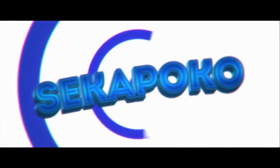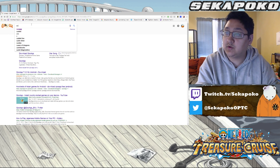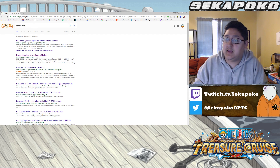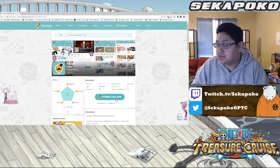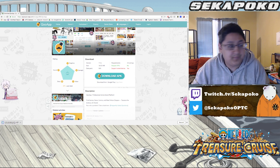Without further ado, let's jump right into it. The first thing we're going to do is download something called QoApp. We're going to go to the web and search QoApp APK. Download that real quick — we are then going to go download the QoApp APK. You go to the website, the first one pops up, download the APK, and you're good to go.